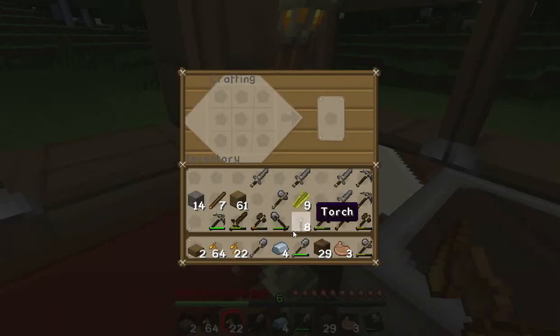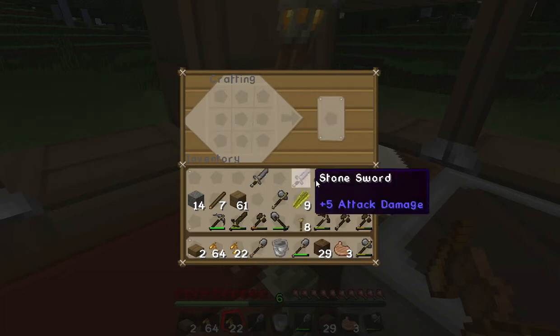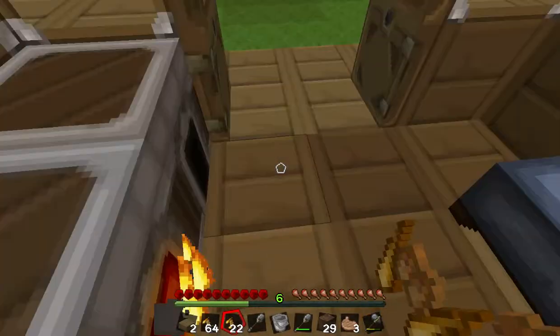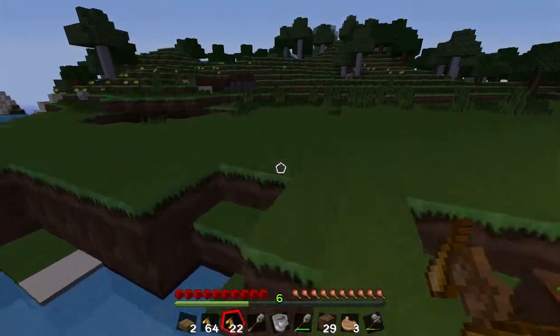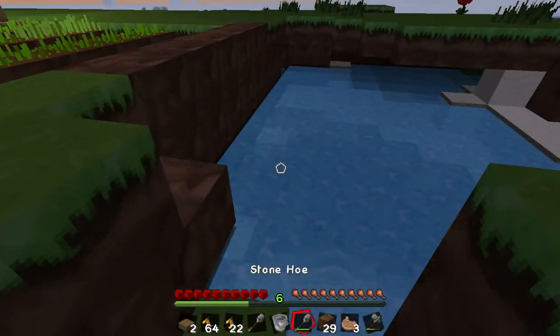I'm going to take these iron pieces — to make a bucket, you need iron in a V-shape. And there you go, a bucket. I'm going to put the rest of this iron away, just in case I die, so I can come back to my house and still have it.